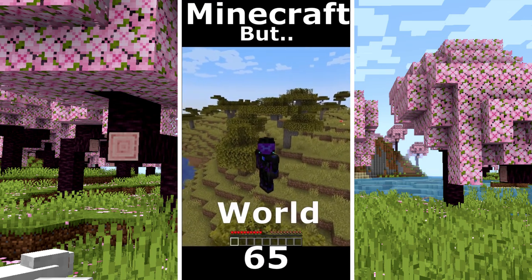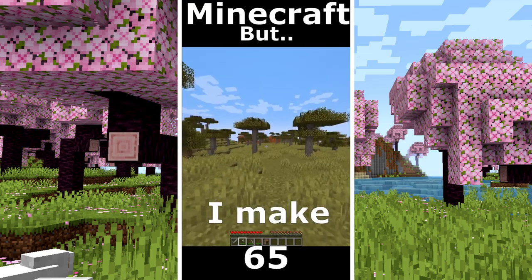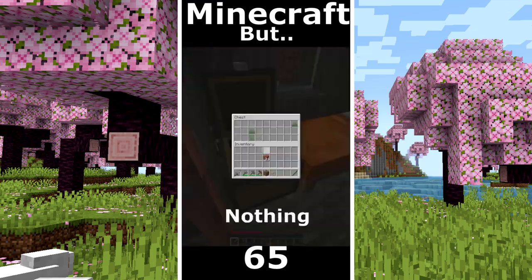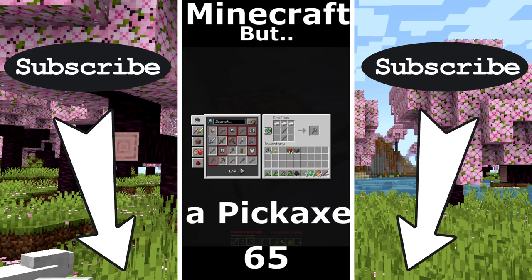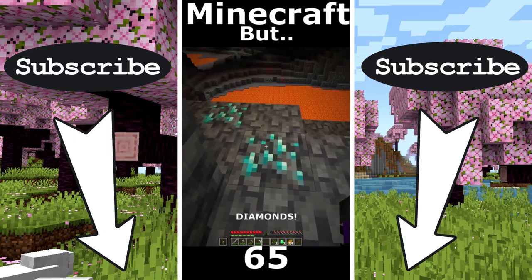Minecraft but only savannah world. The goal is a diamond. I make some tools and I see a village. Nothing. I took the hay bales. Port ruin but no diamonds. I found some iron. I make a pickaxe. And I go to search for diamonds. And diamonds.